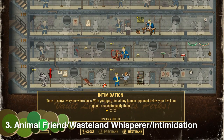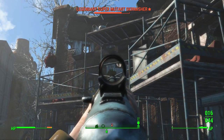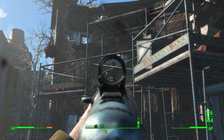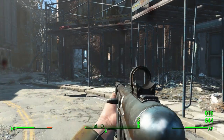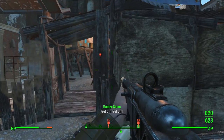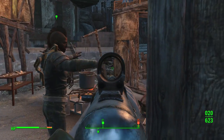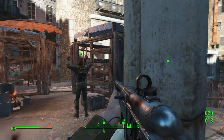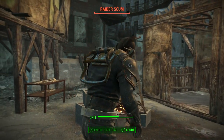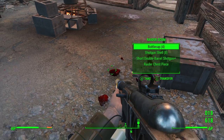At number 3 we have a bit of a three-way tie between Animal Friend, Wasteland Whisperer, and Intimidation. The reason there's a three-way tie is because they pretty much all do the same thing but with different subjects. Animal Friend allows you to pacify animals when you aim the gun at them. Wasteland Whisperer allows you to do it to beasts in the wasteland, whereas Intimidation allows you to do it to humans — which is what we're doing here — and the fun thing is killing them after.